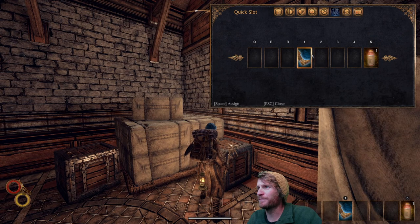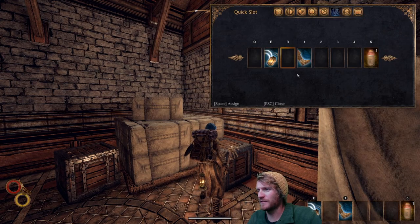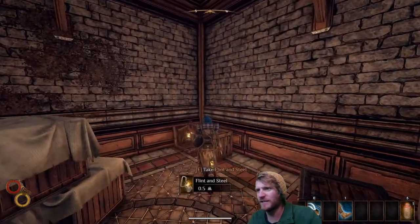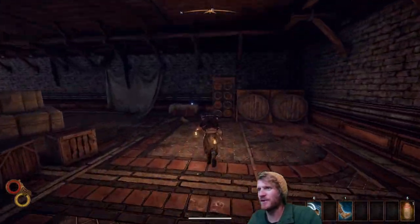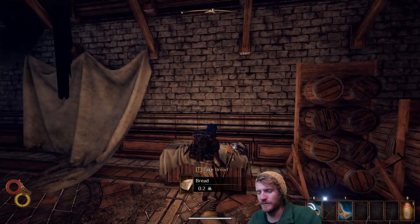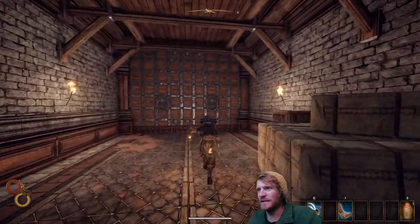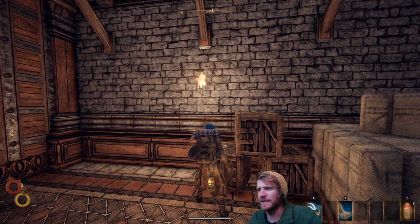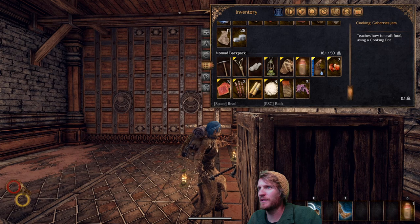I'm going to go to my skills and put the throw lantern skill on, assign it to a quick slot, and use that early on. I'll leave the flint and steel — I already have one to start fires. I'll leave the bedroll too; I've already got a bedroll. I'll take the bread. You want to keep your bag from getting overweight. Let's read the gay berry jam recipe — just click on it in your inventory.